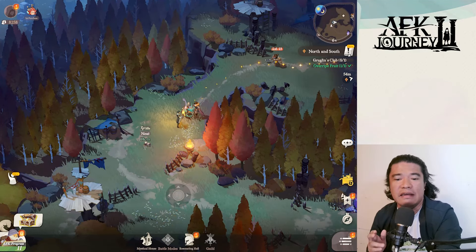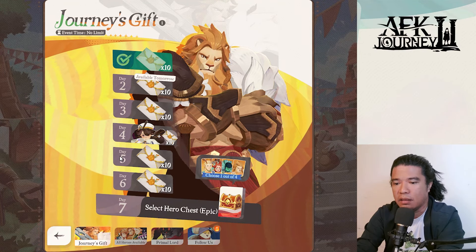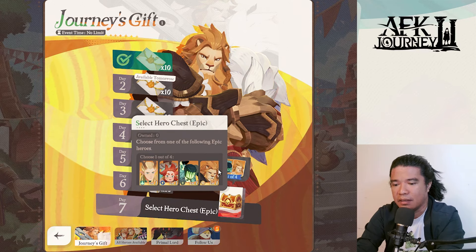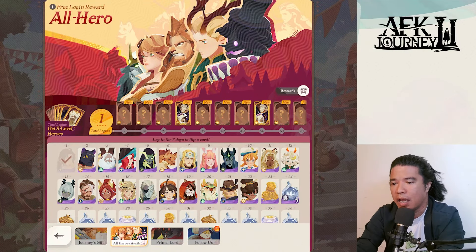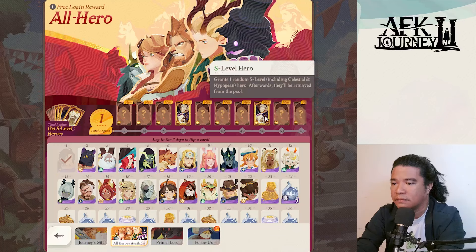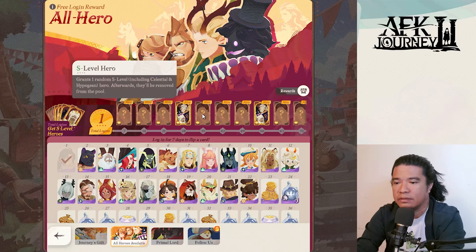Before we proceed, let's check the rewards here in the Journey's Gift, where you can obtain recruitment cards on day one through day seven. You can also obtain a Select Hero Chest Epic, and we have all heroes available. As you log in, I already logged in and got a veil. You can have all of these heroes, as well as resources to progress or level up your heroes. We also have a day 28 S-level hero and a day 56 S-level hero — these are random S-level heroes.